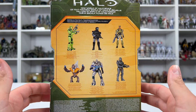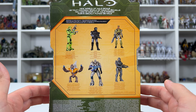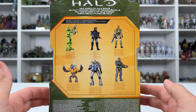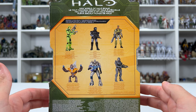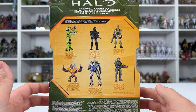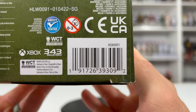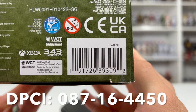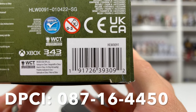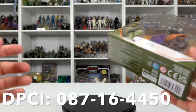Here is the back of the packaging. For those of you that don't know, these are the rest of the figures released in Series 5. I have already reviewed Master Chief, ODST, and Sergeant Johnson. Still on the lookout for Arbiter, but hopefully I should be able to get him sometime soon. Here is the barcode and the Target DPCI. This was on the Target app with the rest of Series 5, but never went live — so here it is just in case this does happen to hit Target in the States.